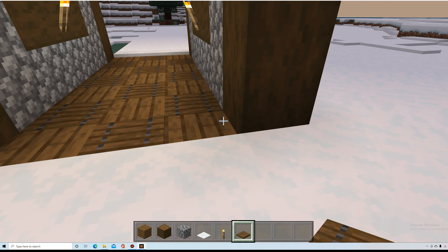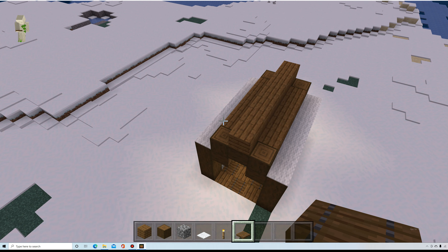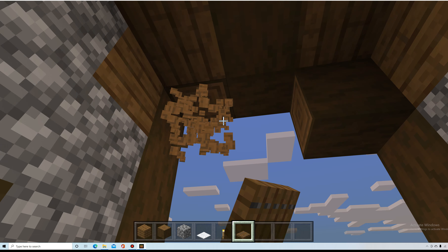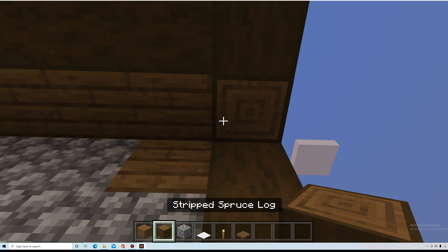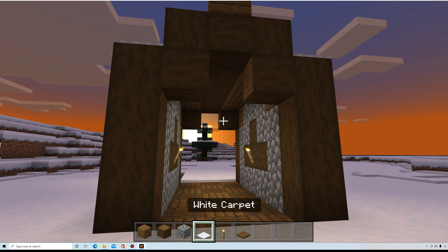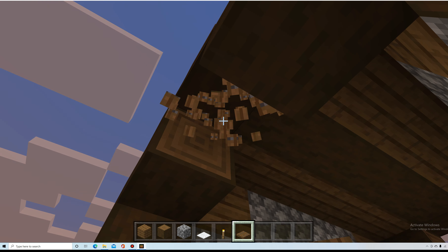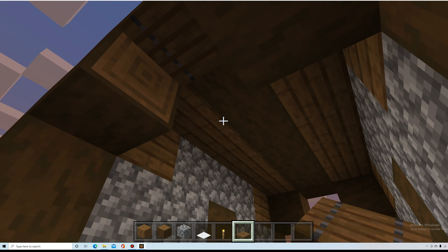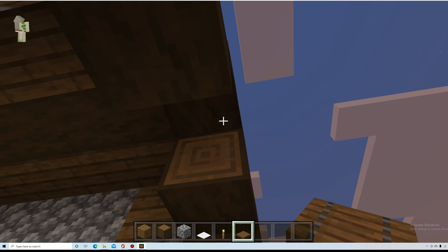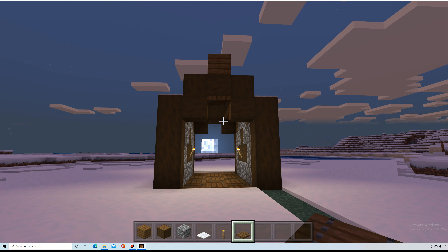Okay, so that is built now. If you don't really like this type of thing right here, you can literally just break it. But here's the thing you can do: you can put trap doors on top just like this, which kind of adds some detail to it.